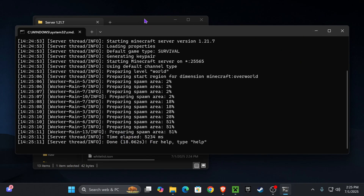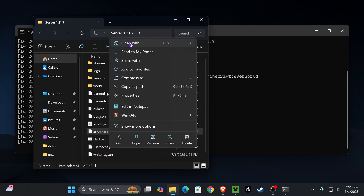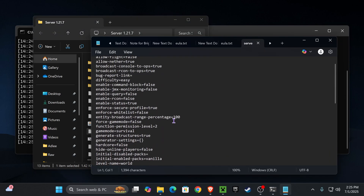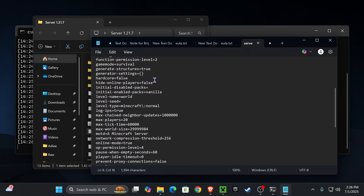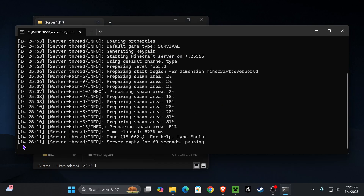To customize your server, go back to the server folder and edit the server.properties file — make sure you close your server first. Right-click it and open with Notepad. From there you can customize settings however you want, such as changing the difficulty from easy to hard or peaceful. To stop your server, type 'stop' into the console and hit Enter.